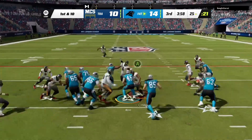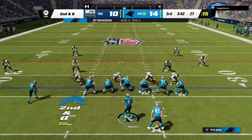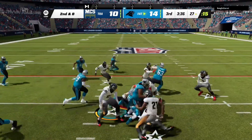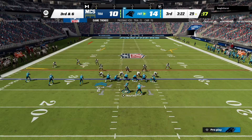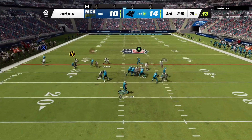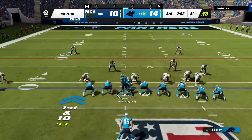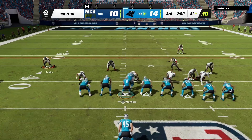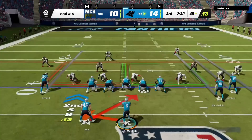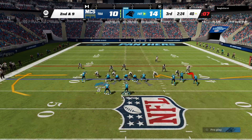Starting the third quarter, Giovanni Richie has been pretty solid in this gameplay. We get stonewalled on a run attempt for a third and six. We look for Dan Arnold on the zig route and he makes a play, getting all the way down to the 41 yard line — setting things up very nicely. Richie only gets us a yard on the next play, so we audible and look for Dan Arnold on the zig again.